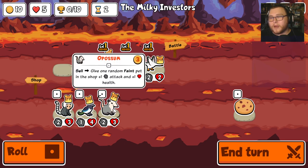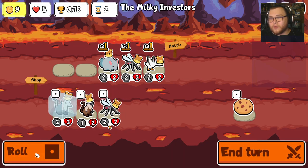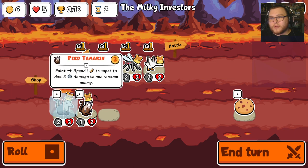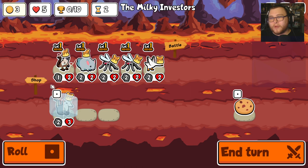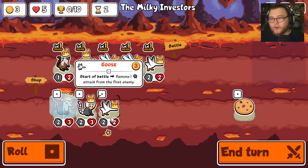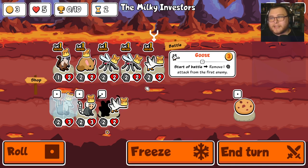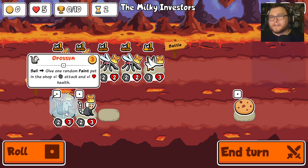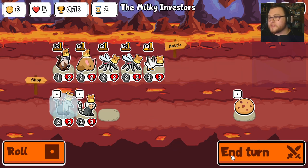Faint pet in the shop — let's freeze. I think there's an ant in this, we could go for a roll. Take a mosquito. We don't have any trumpets yet but we will next turn. I think it's time to sell the chin chin. Give a roll. I think we stack a goose, just get a little bit more damage.